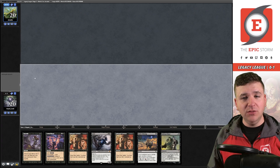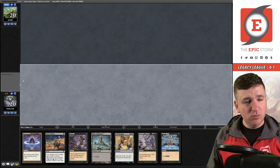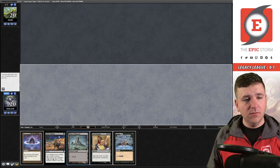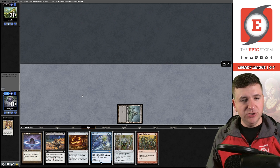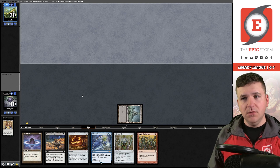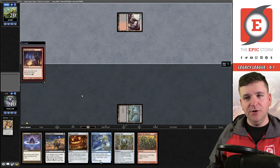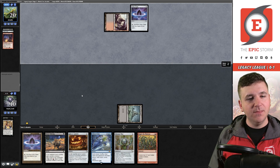This deck is very light on mana — I've had a lot of hands that just don't contain initial mana sources. We're going to bottom Tendrils and Entomb. Vault of Whispers, Dark Ritual, Cruel Bargain — we can't do anything here, pass the turn. I'm at 10 life already. Badlands — getting reanimated. Lotus Petal, Griselbrand — that's scary, that means they already have it.